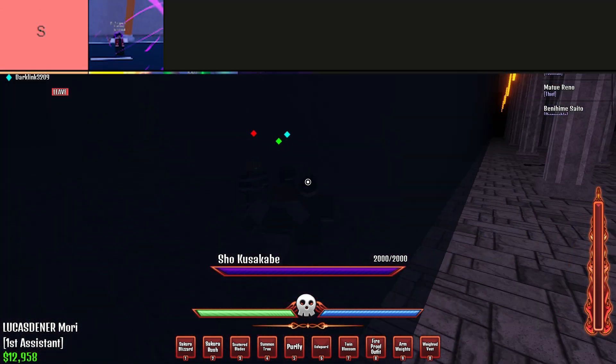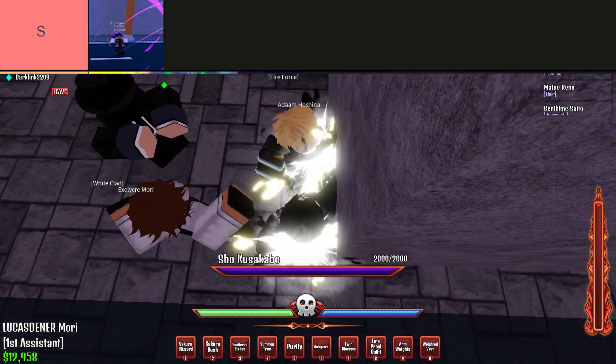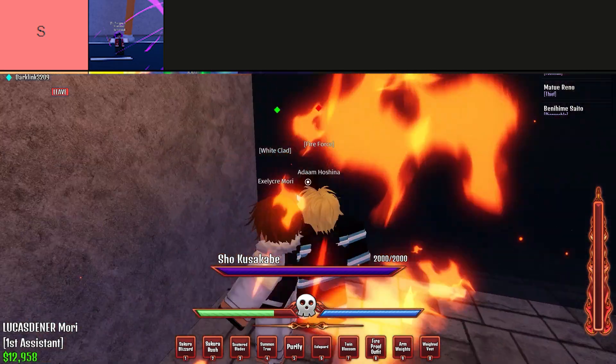Now for S tier. In S tier, we have Berserker. Berserker is arguably the best subclass in the game. It is a good balance for PvE and PvP, and is an all-out good subclass.